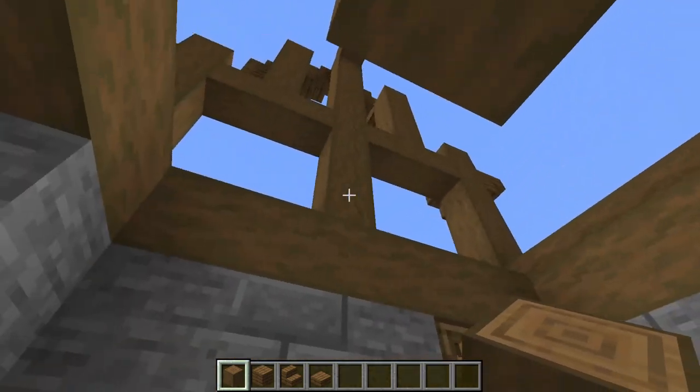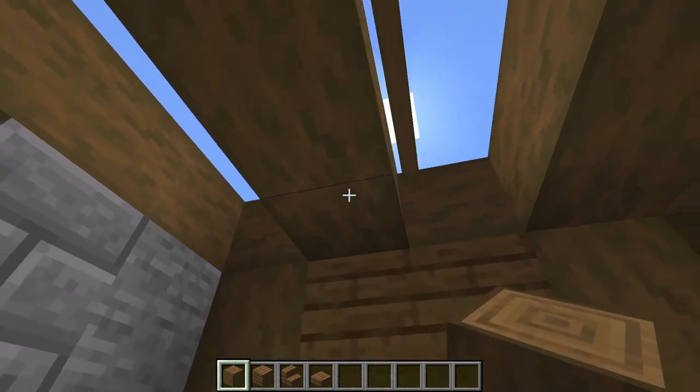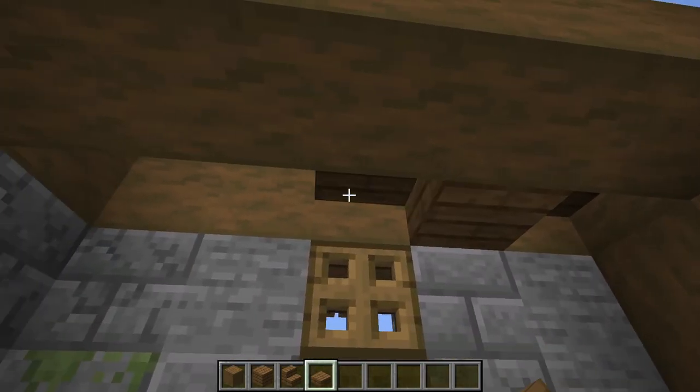Now we're going to fill in the second floor above both of these rooms by alternating beams of stripped spruce logs with spruce slabs going from the center outward.